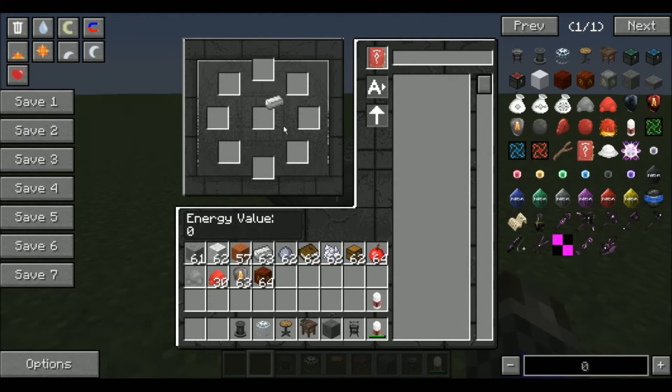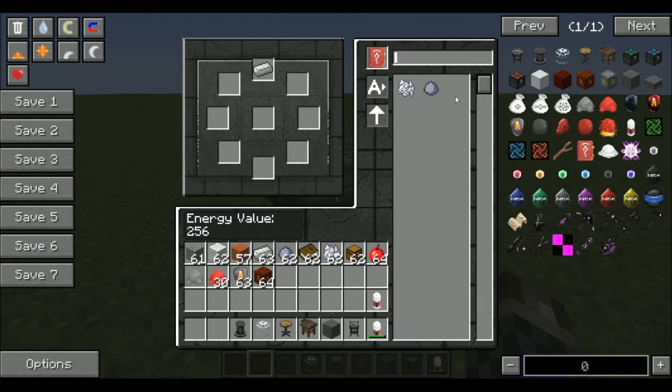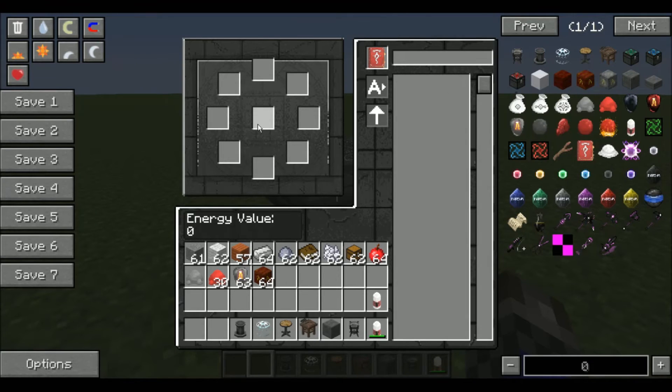There are some pretty cool features in this. If I want to only see bone meal, I can actually search it, which is awesome. There's display by energy value, name, ID — ascending and descending sorting — pretty awesome stuff. The middle slot will probably be used to charge items when there are items to charge, like the dark matter tools.